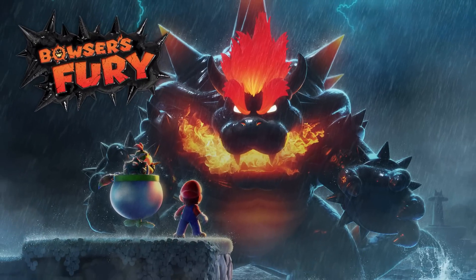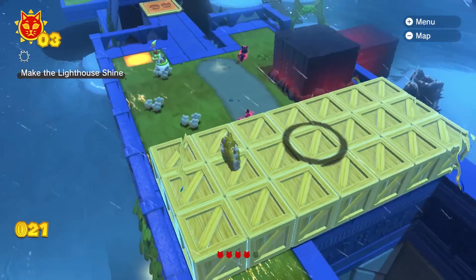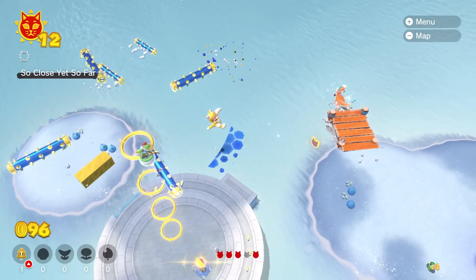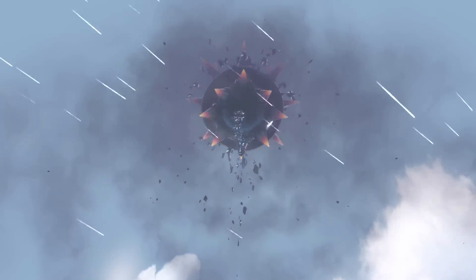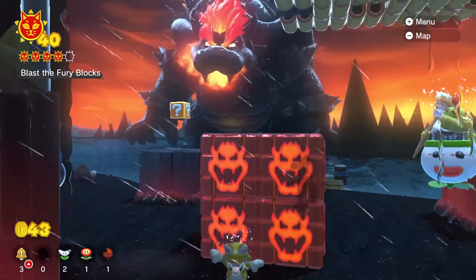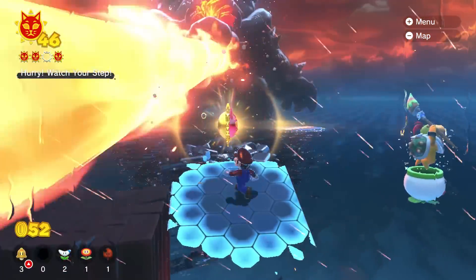The whole idea behind Bowser's Fury is that at any point during gameplay you'll be annoyed by Fury Bowser, who starts spitting fire and throwing stuff at you — that's the whole gimmick. You'll be climbing a tower enjoying life, and then you hear that music and suddenly have to deal with extra threats trying to hurt you. To be honest, it's a concept I really like and the game is fantastic, but Fury Bowser is the most annoying enemy because he comes back every 45 minutes for the entire duration of the game.